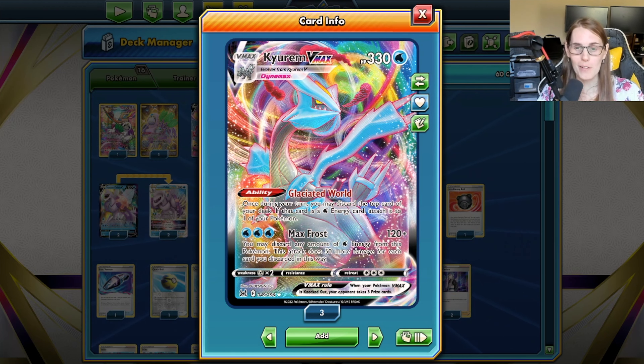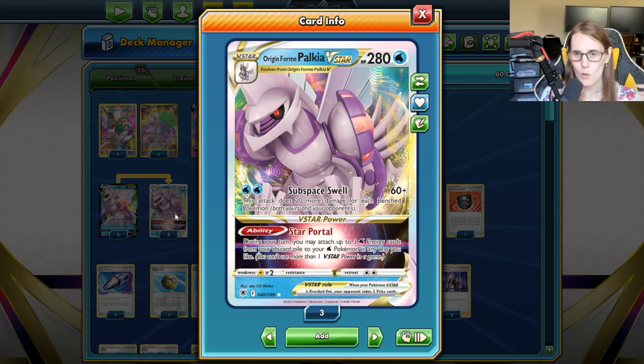That's very helpful for his main attack, Max Frost, which costs three water and does 120 base damage. You can then discard water energy to do 50 more damage each time. Similar to Ice Rider Calyrex, but the difference is this is actually uncapped — you can keep discarding energy and do an absurd amount of damage. Any V-Max you're going up against, get enough energy and you just one-shot them.